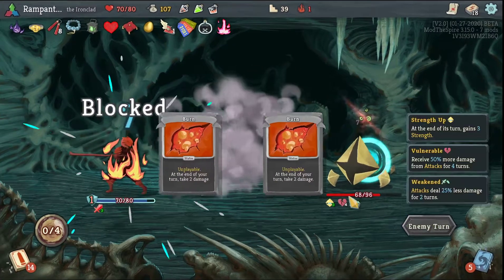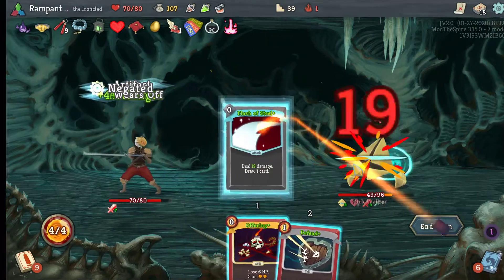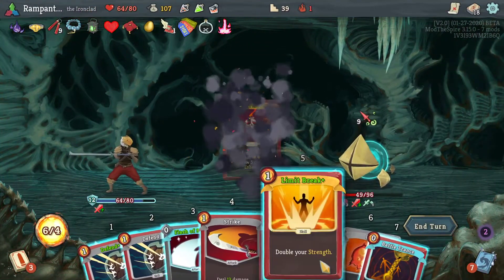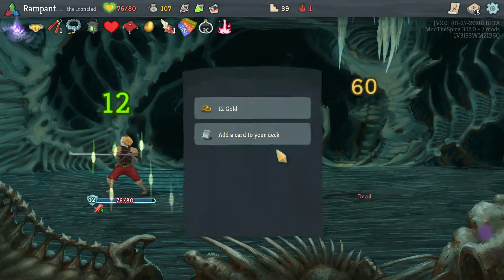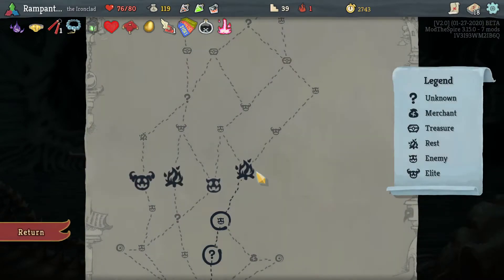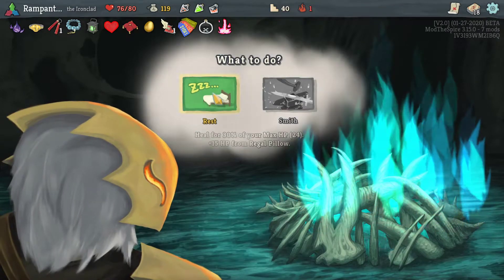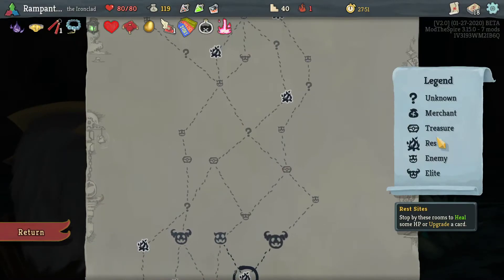Like 90% of the time you just lose HP for a relic that you're probably not going to need. Let's use Offering — I'll lose the HP I wanted to save, but that's fine. I can't upgrade because of Fusion Hammer — I totally forgot about that. So I'm still heading for... it doesn't actually matter if I go here or here.